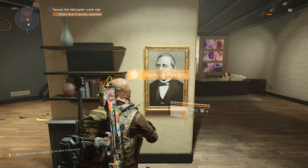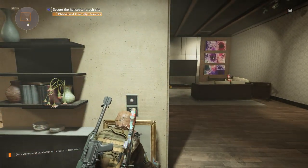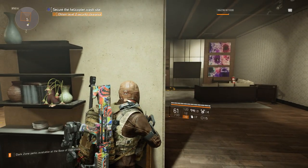Now go back to where you just killed that NPC and find the painting on the wall — remove it. There'll be a switch and this will open a safe. This is where you obtain the level 2 security clearance.